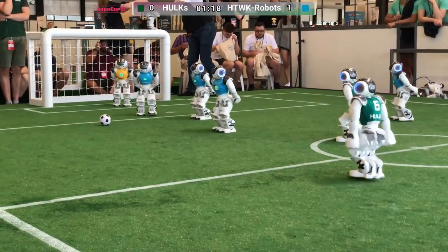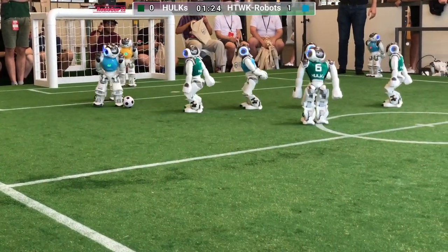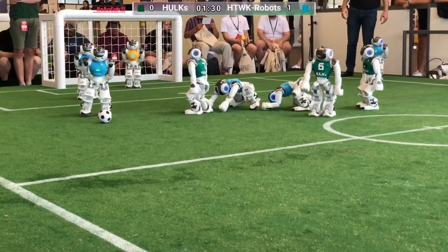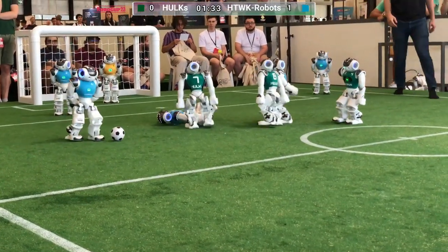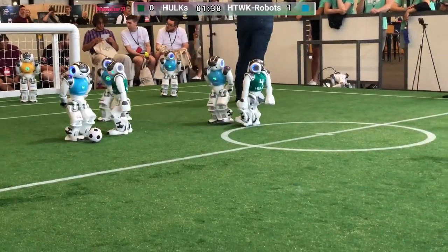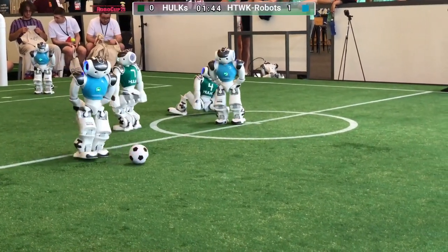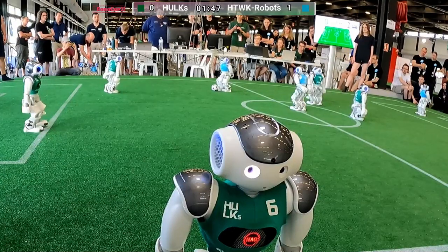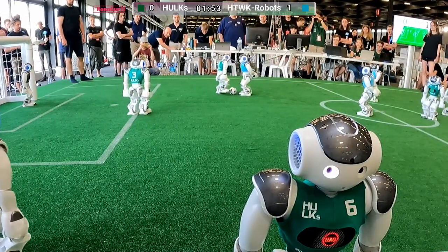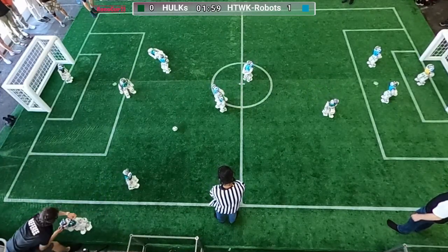Hulks is trying immediately to go for the goal. Three of the robots are actively storming the opponent, but Ativica's defensive play is kind of efficient in this situation. We have a bunch of robots falling. Ativica can dribble through and we'll probably see the Hulks goalkeeper in action. The green defender is trying to stop the blue strikers, and now we have another defender — great defensive play by Hulks.